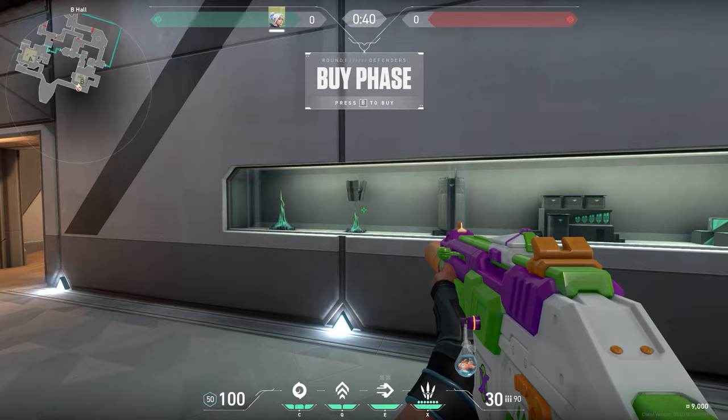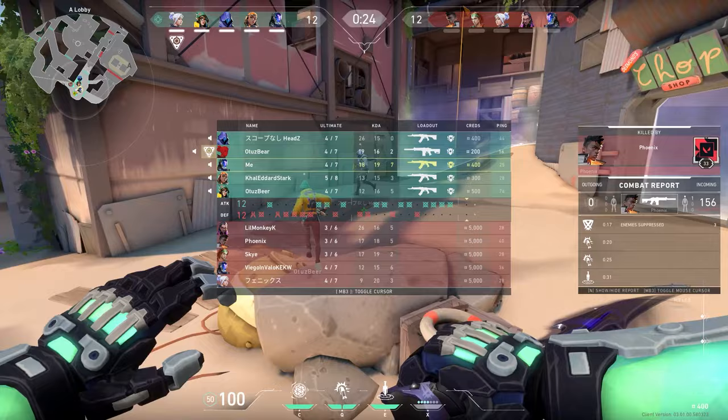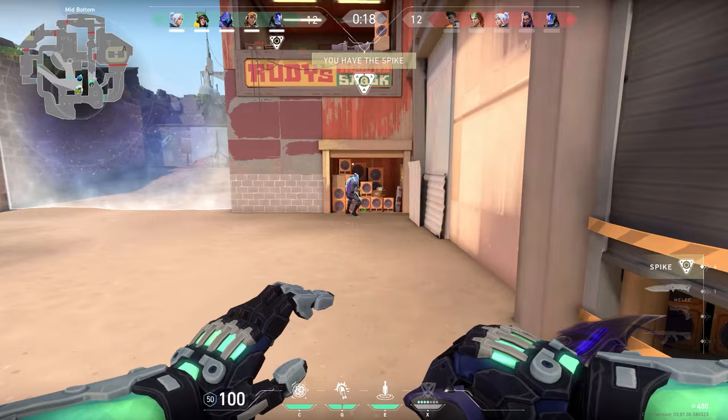On Bind you can see the process of getting radianite into the radianite boxes. First find a radianite mining spot, then process the radianite in a big machine, ship it to the factory, and put it in the boxes. Also, maybe some people still don't know this — you can hear music at the Cool Cat on Breeze. It's some chill reggae, so if you lose a lot of rounds you can go to that spot and just chill out.